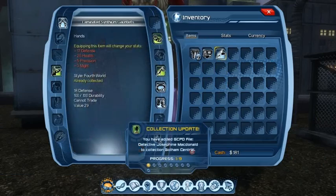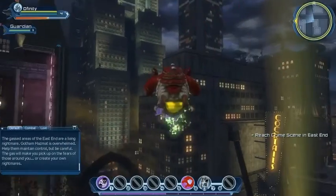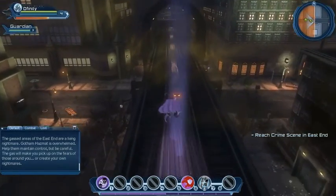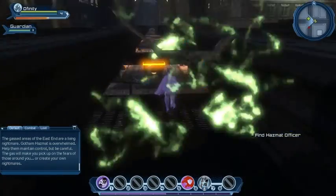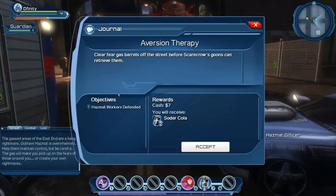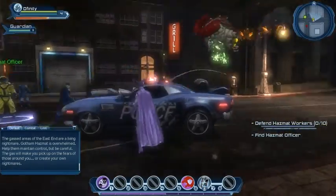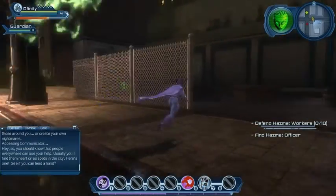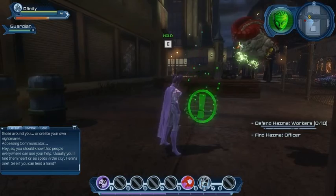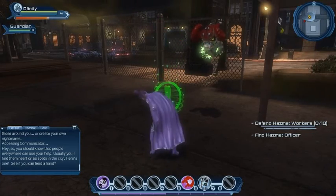We've got a collectible, and a new quest has appeared — we need to reach the crime scene in the East End. There might be another quest nearby too. Dropping down to the Hazmat officer, there's stuff everywhere. A 'Hazmat Workers Defended' quest — we'll definitely take that. And of course, my favourite police cars here — that cross between Blade Runner and Unreal Tournament look. Very cool. We'll definitely lend a hand, Oracle.